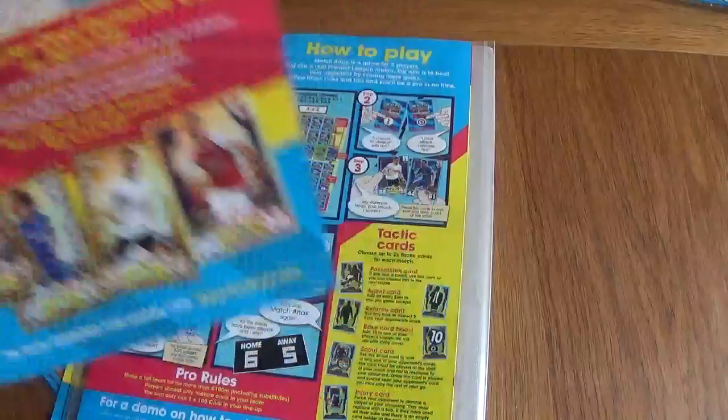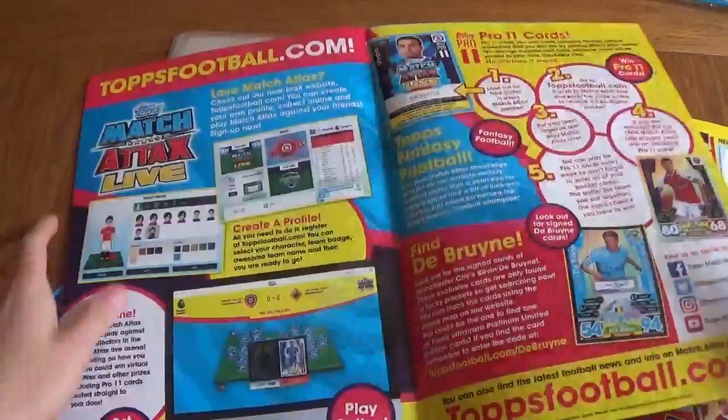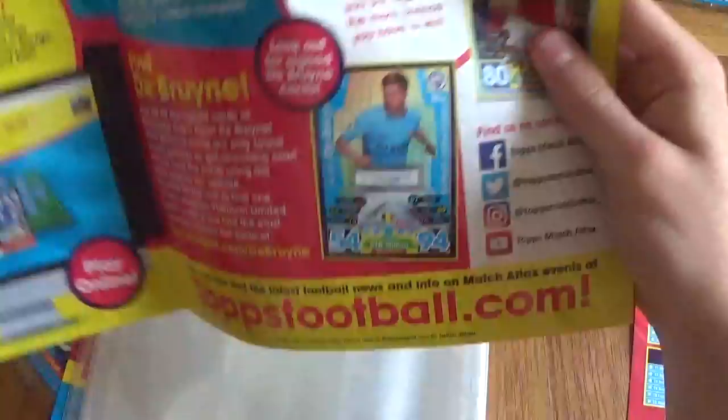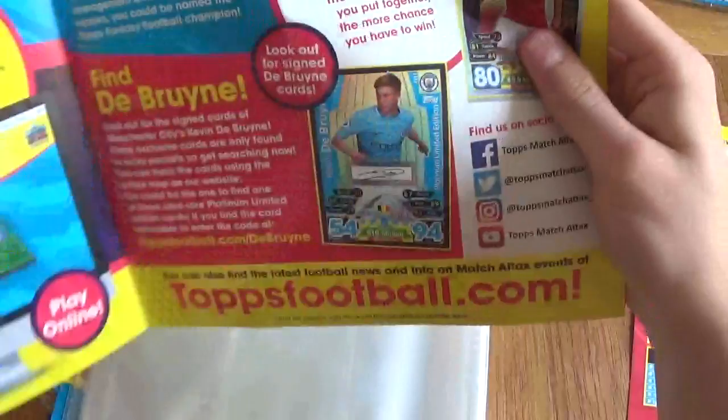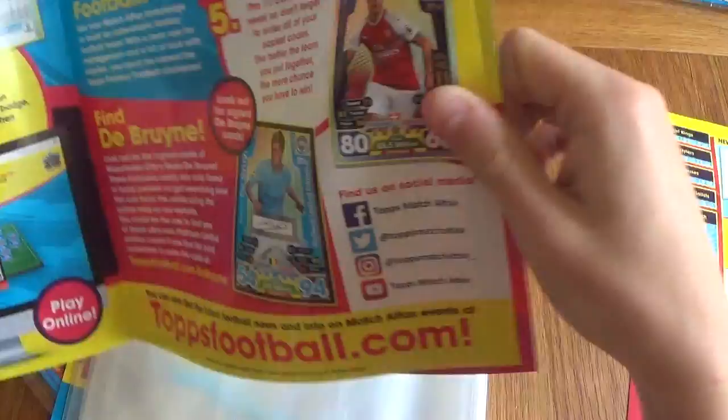Just want to say thank you to Topps again for sending me those exclusive packets earlier on in the year. Here is the game mat — I'm not going to do it fully because it just won't fit. But here is the Match Attax Live — that's where you play the Pro 11s, just more information. De Bruyne — look out for the signed cards of Kevin De Bruyne. The exclusive cards can only be found — you could be one of those to find the Ultra Rare Platinum Limited Edition cards. Is it just De Bruyne or is there going to be more? That's the real question.